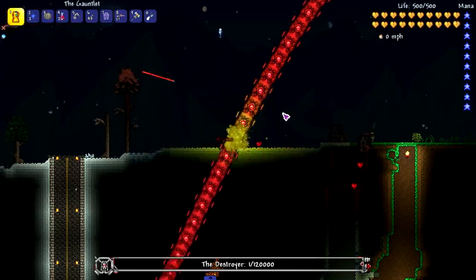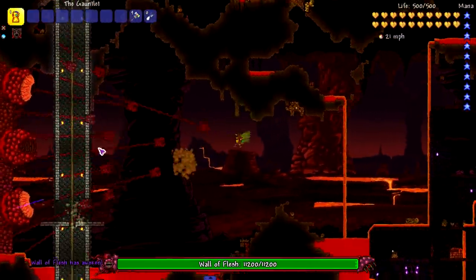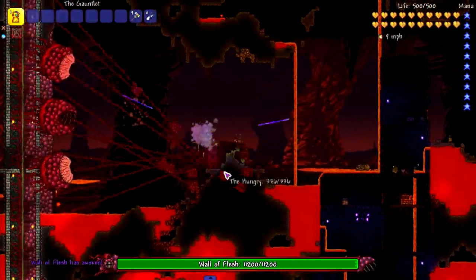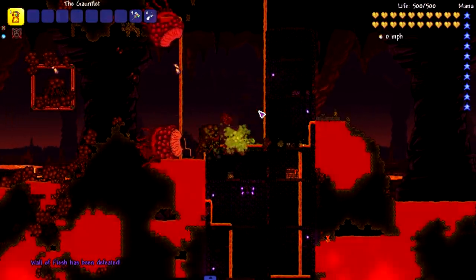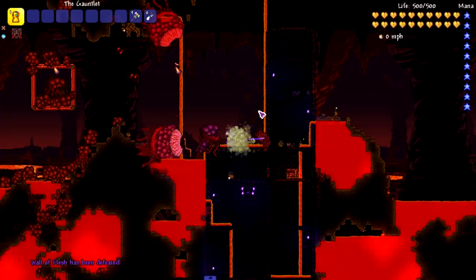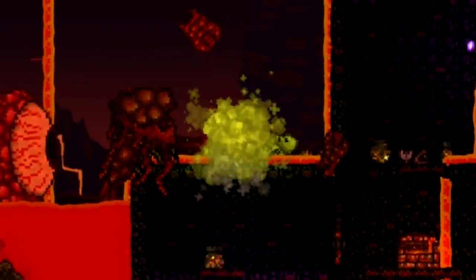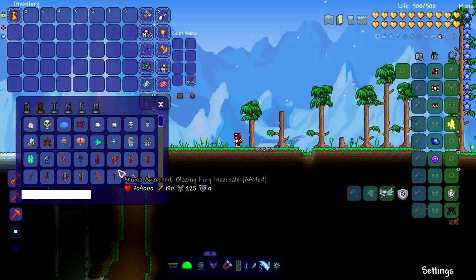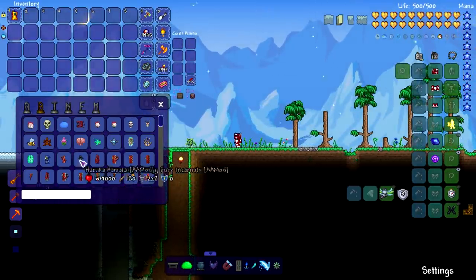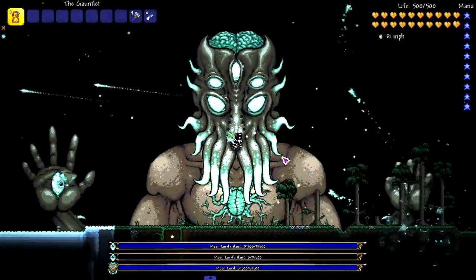The Destroyer is the first one to survive a snap. Now the Wall of Flesh — look at all the Hungries. Something very strange happened there, but we'll consider him to die in one hit since I only snapped once.